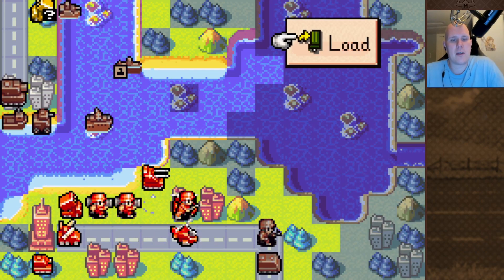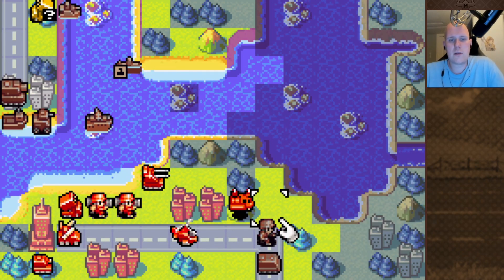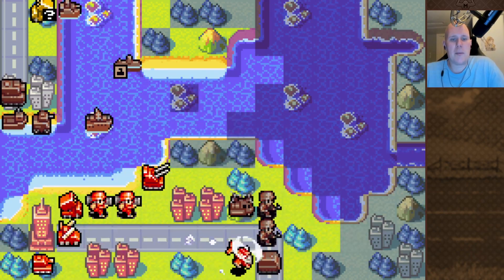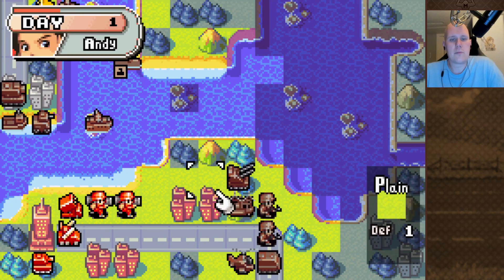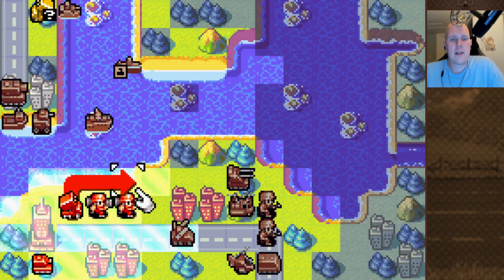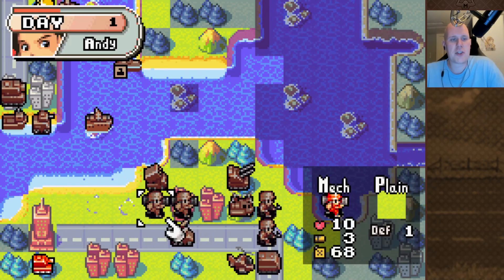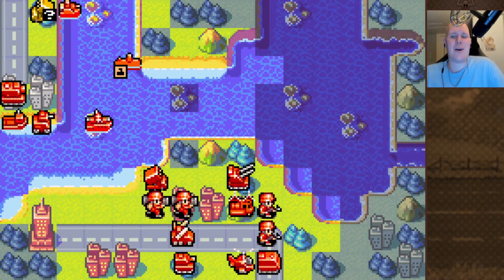I'm going to do the same thing with this transport copter right here. I'm going to put my battlecopter here. My anti-air will go here. And the missile will move all the way over here. This rocket will be useful at some point, but it's not going to do a whole lot at the start of this match. Alright, I think that's how you want to do it.